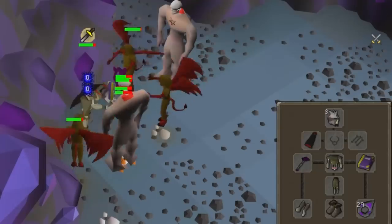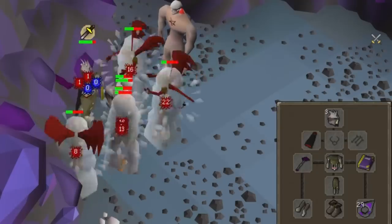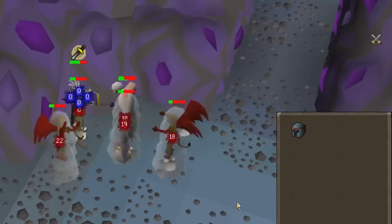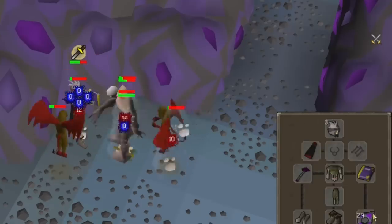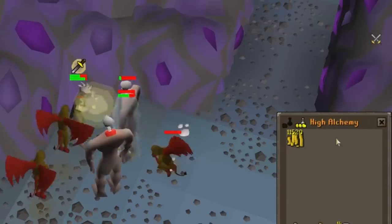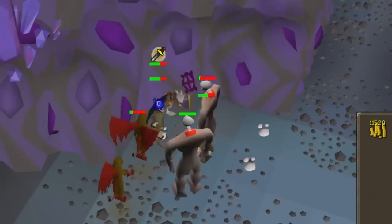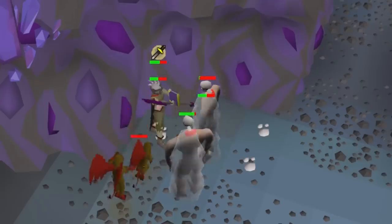Speaking of bursting, if you have an Explorer's Ring 4, you should always bring it along to burstable slayer tasks. This allows you to high alch drops and save inventory space while you're still on the Ancient Spellbook. This is especially useful at Nechryaels, where you'll get so many alchable drops they won't fit in your inventory.